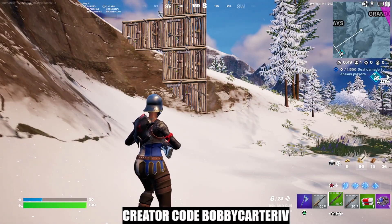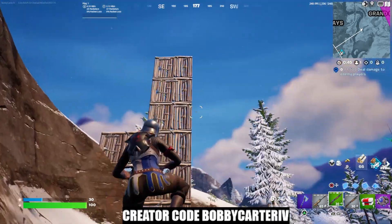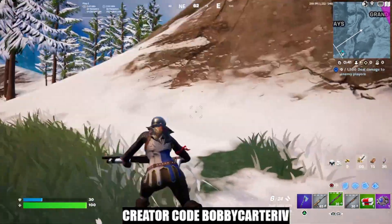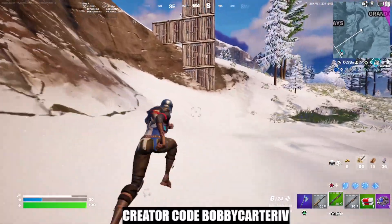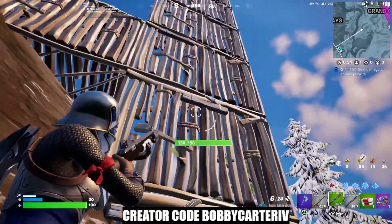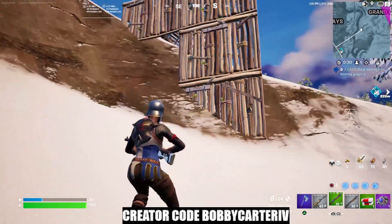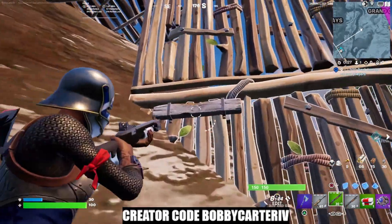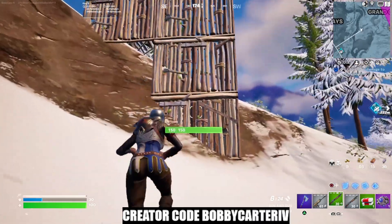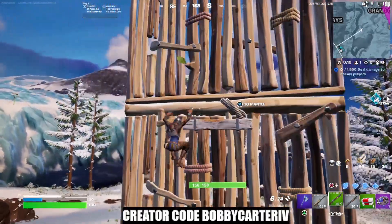What is up guys, Bobby Carter IV back again with another video. In this video I'm going to be showing you how to use the wall mounting ability. Basically, you can either build your own builds and each one of your builds will have a wooden plank on there to grab, or if you find a wall with this exact wooden plank on it, you can climb that wall. All you do is use your jump button and by spamming the jump button you're able to jump and literally climb all the way up.